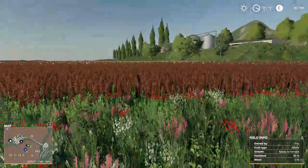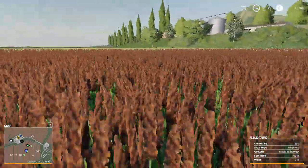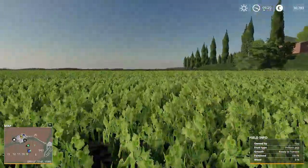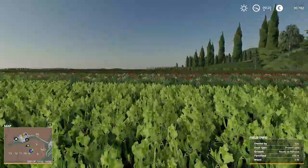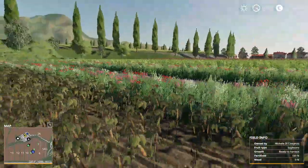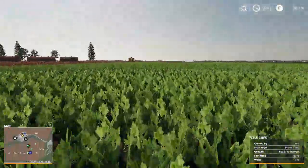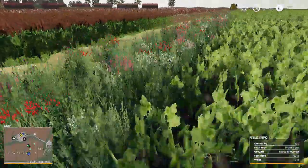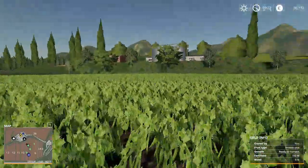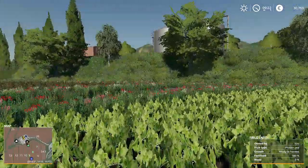We have alfalfa — so this is ready to harvest, and number nine is ready to harvest. I was looking at this stuff over here and I'm like, this ain't mine — oh wait, this is mine. So these are protein peas. I don't know what protein peas are. Let's go ahead and go back to the farm.